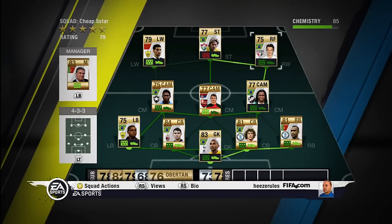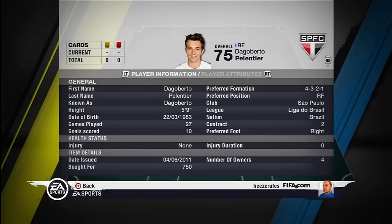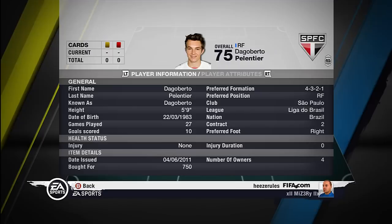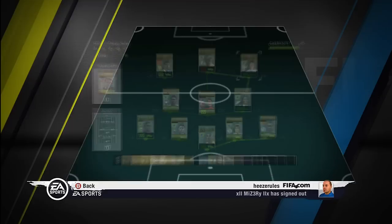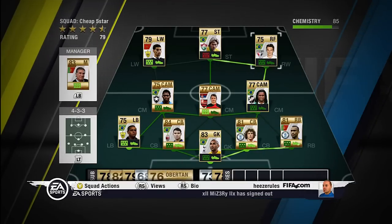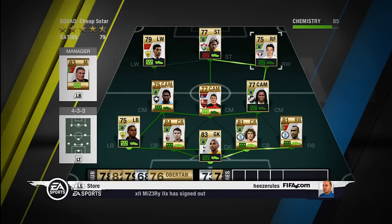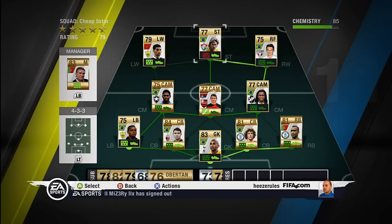The right forward or right winger, I got Dago Berto. Also excuse me if I mispronounce any of the names. Played for São Paulo in the Liga de Brazil. Very cheap and very good. 3 star weak foot I believe. Pretty good finesse shots.